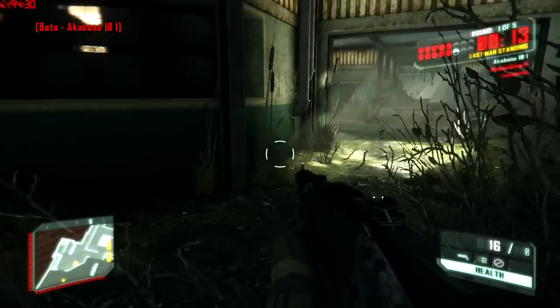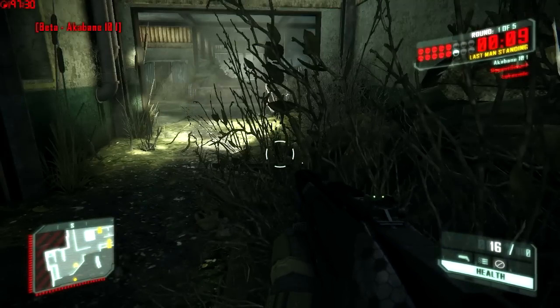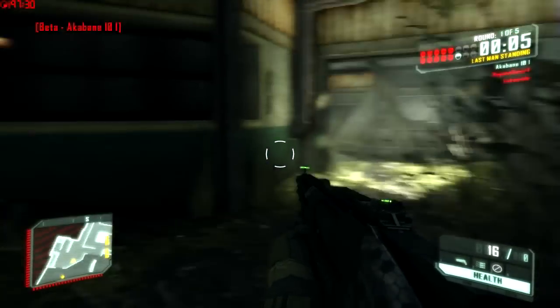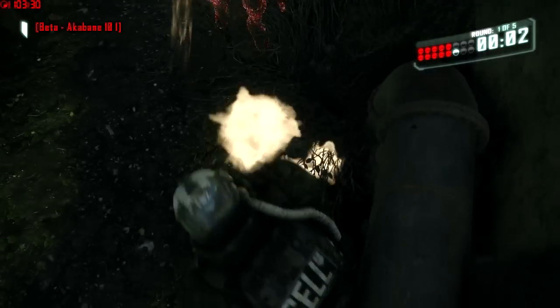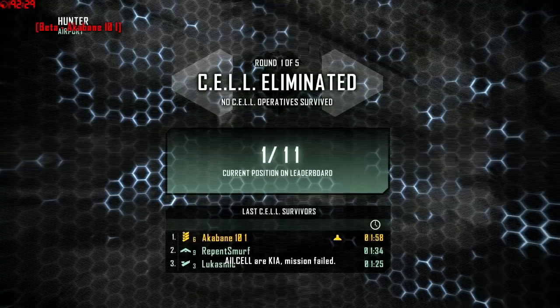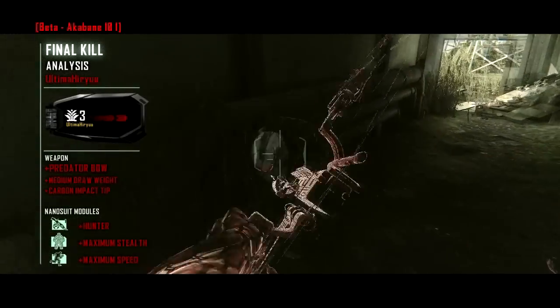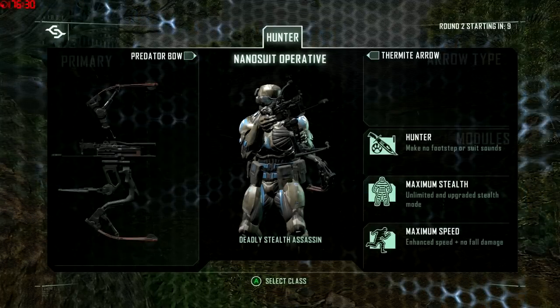The hunters get an insta-kill bow as well as infinite invisibility, but there are only two hunters to start. As the hunters kill enemies — you can see on the top right of the screen — when you see those red heads appear, that's how many on your side are now dead. When you're on the hunter side, you want it to be all white, because that means everyone is becoming a hunter.